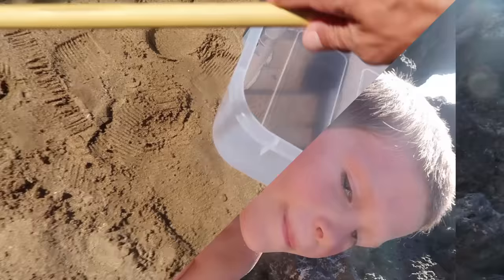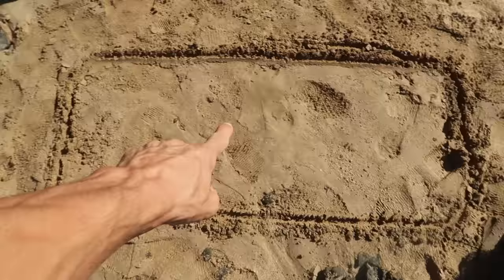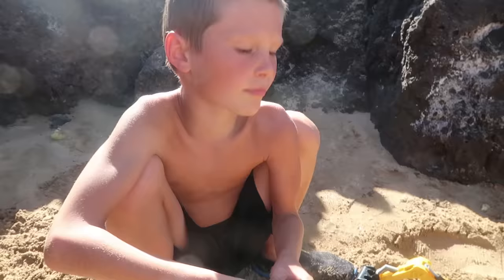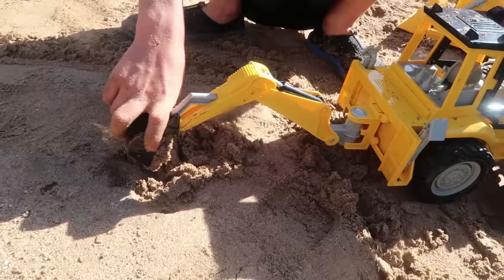First we are going to excavate the area that this thing is going to be sitting on. I'll draw a little line here so we can know what to excavate. Let's get to excavating. Which truck are you going to use first — the backhoe? Let's see you dig it up. So what are you doing as your first order of action? Loosening up the dirt with the backhoe, and then I'll get the dozer and come in after that.